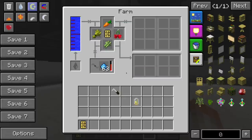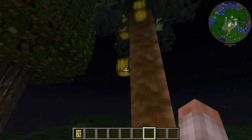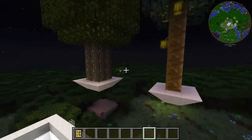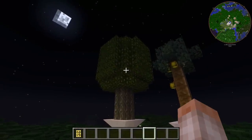The farm block is going to require a steady source of water, power, and also fertilizer, and this thing will automatically plant stuff all over the place. The papaya tree and the chestnuts will help us get seed oil and fruit juice. Fruit juice is not actually necessary, but it's good to have. And this will start us on our next portion of the tutorial.